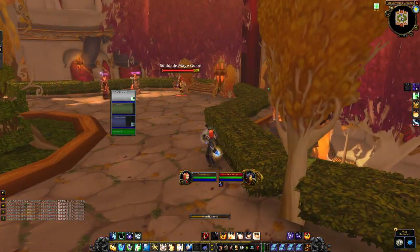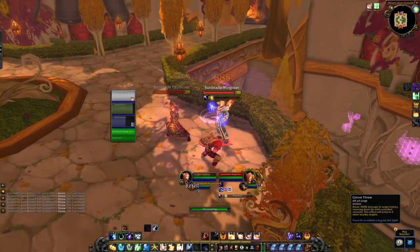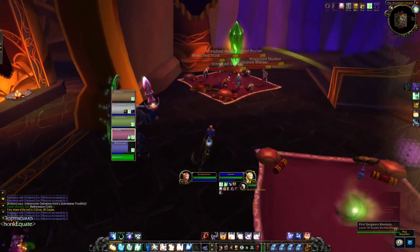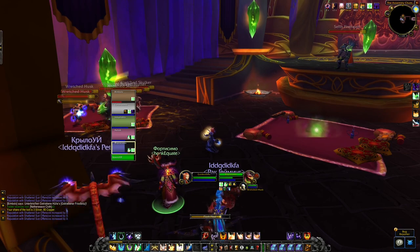On normal mode, a priest can also mind control the monsters and take advantage of the Mage Guard's spells. Once you have taken care of a bit of the trash monsters outside, you can start moving into the room with the first boss.